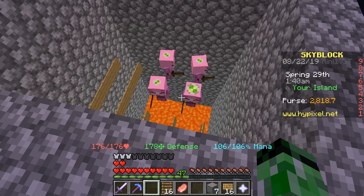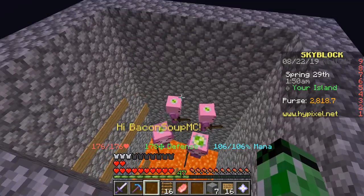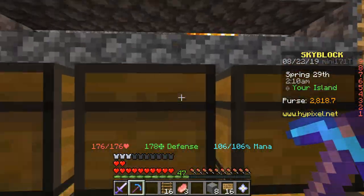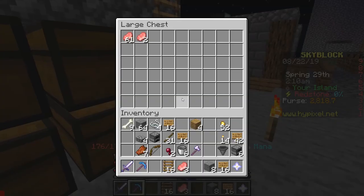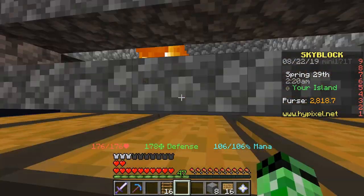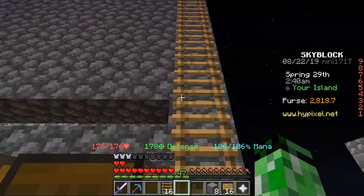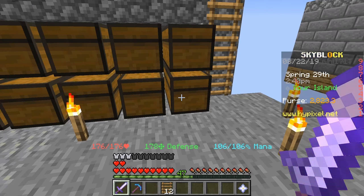I got tired of my game crashing whenever I tried to place signs, so I just placed the minions down anyway with the signs I already had. It's working pretty well — the minions are spawning pigs just fine, and if we go down to the bottom, they are dying from the lava. I've already gotten quite a lot of pork chops and it hasn't been that much time. I've been running this little contraption for about 10 minutes now, so let's see how many pork chops we got.